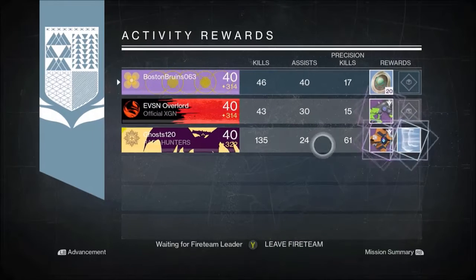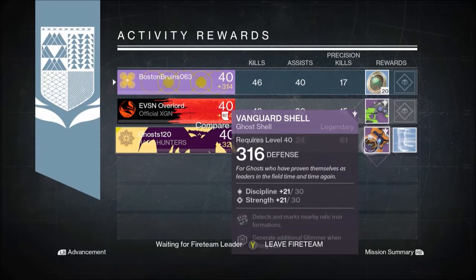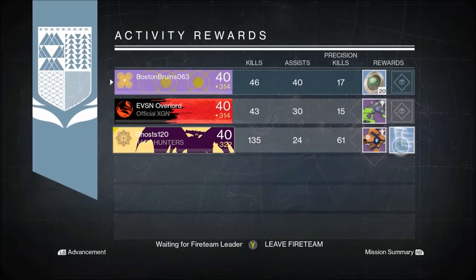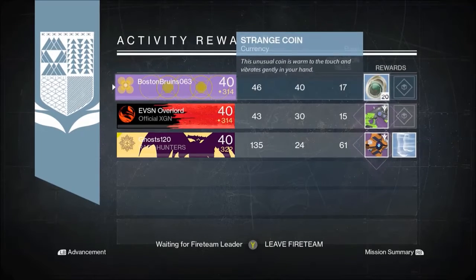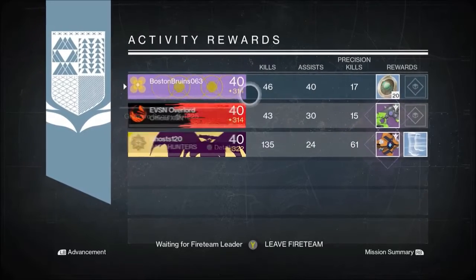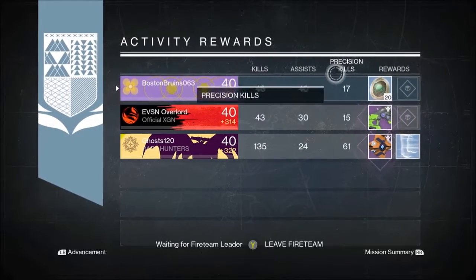On my Hunter I got 20 Strange Coins, Ghost got another Vanguard Shell at 316, and the last Exemite for Overlord dropped for him. The Nightfall drops weren't as good for me this week or either of my friends.